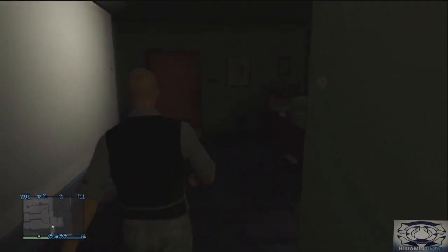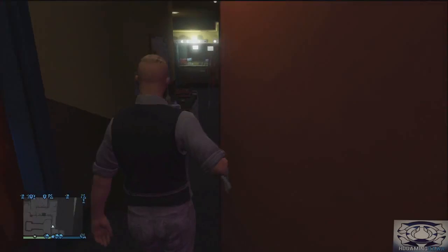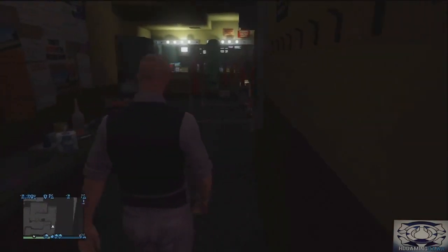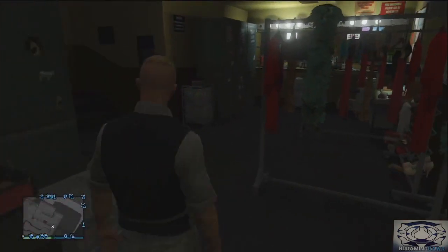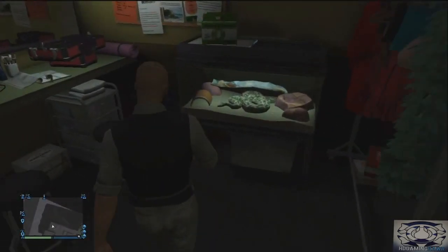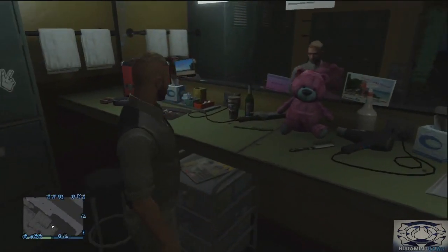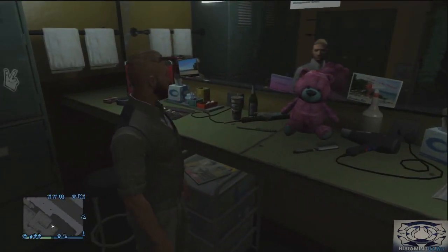Once you get through this door there's another door you can get into which has another secret room — the changing rooms. There's a lot of detail in here as well: the women's clothes they wear, the shoes, and all that stuff. You can also see the teddy bear easter egg in here.